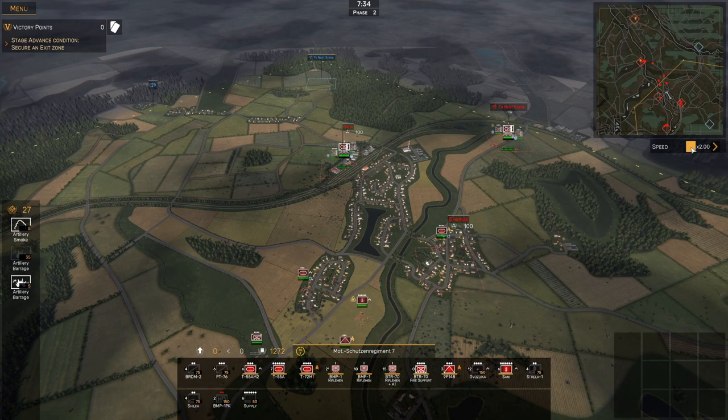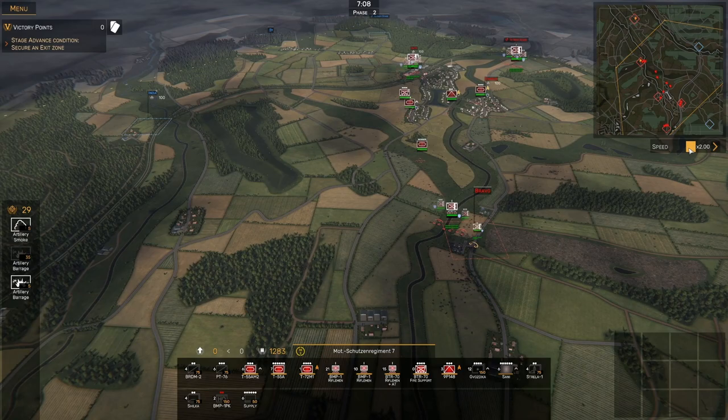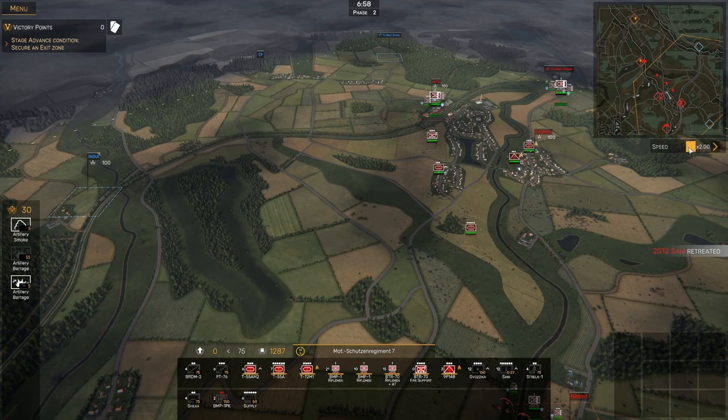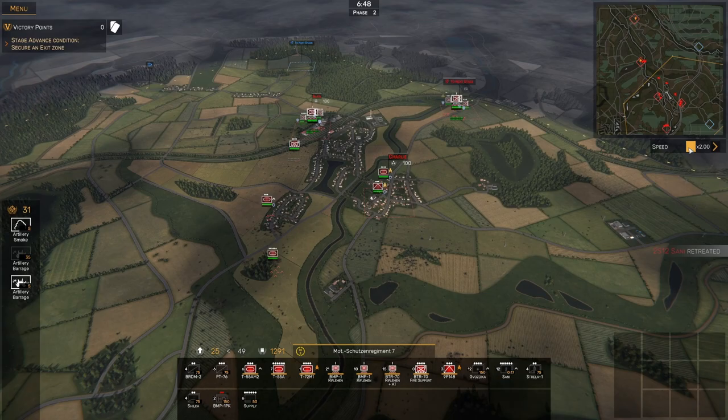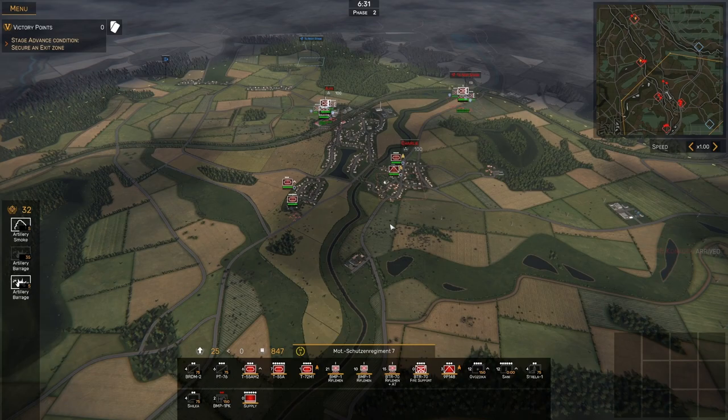Thinking about also deploying a supply truck. Let's get the mortar pulled back — they've only got 21% ammo, so they'll run out fairly quick. And as soon as we get points back, I'll call in a supply truck. Got my units dug in, so I think we should be in decent shape when they counterattack.